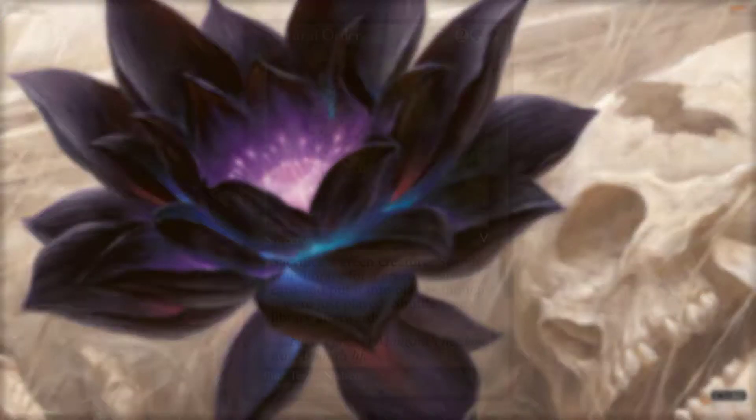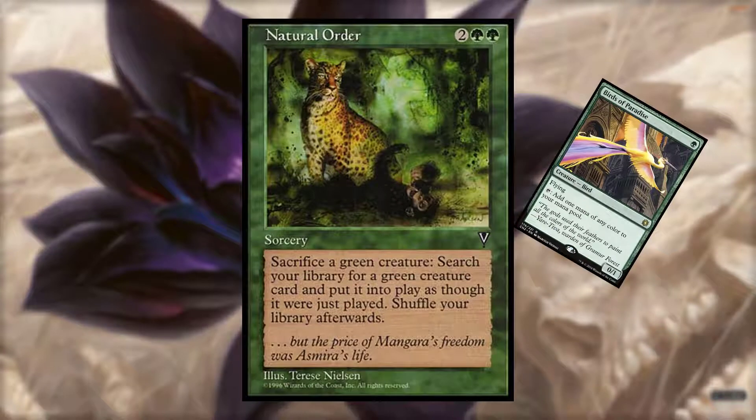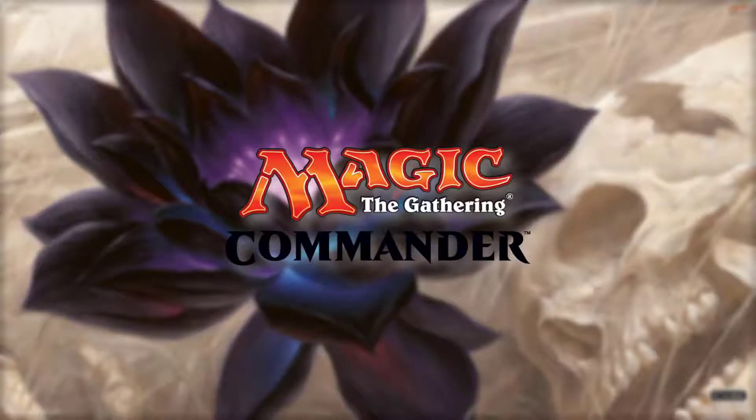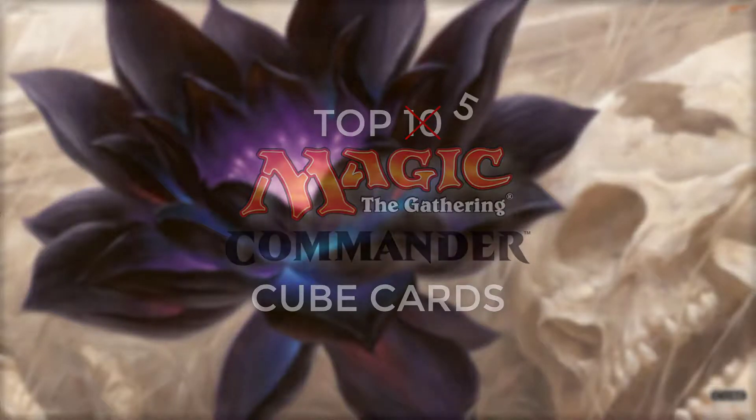Today's episode is brought to you by Natural Order. It's not that I don't like Birds of Paradise, it's just that I like World Spine Worm more. Commander 2017 is here. A lot of interesting cards are in this new Commander product. Which card should you consider for your cube? Find out the top five Commander 2017 cube cards in today's episode of Playing With Power.